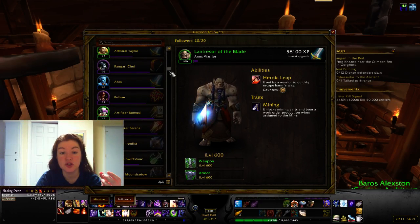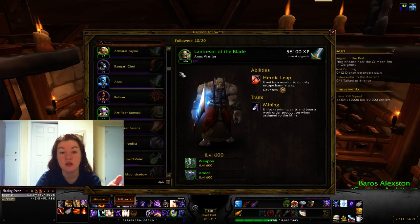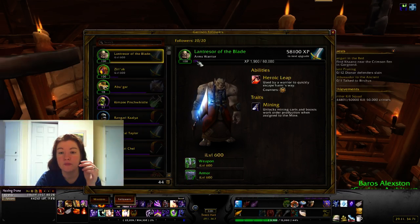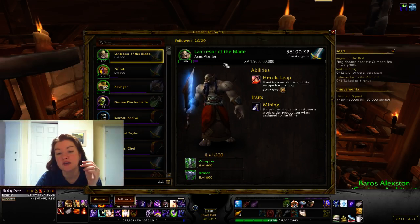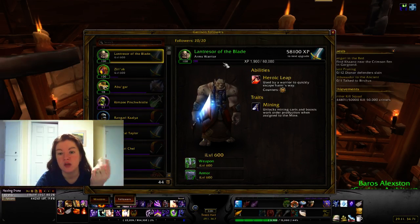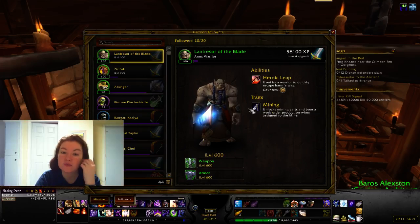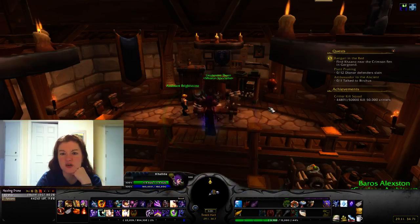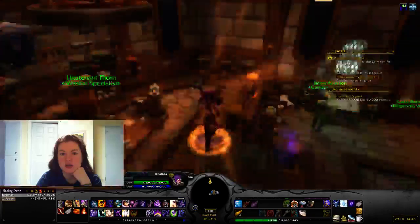Most followers default to green quality. You can upgrade them to blue or rare or epic. Once a follower reaches level 100, they can be upgraded through quality tiers. For example, this one has the Mining trait so I can assign him to the mine.